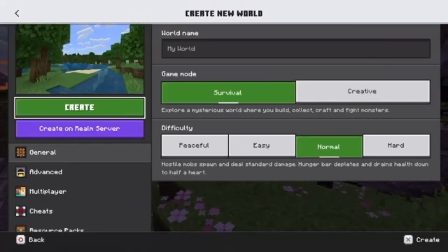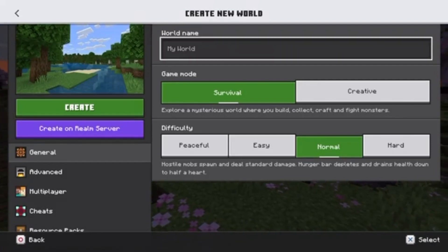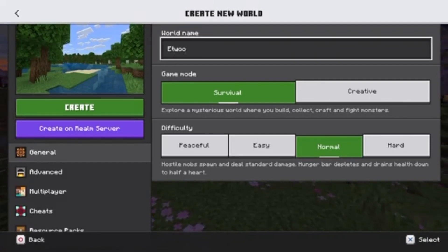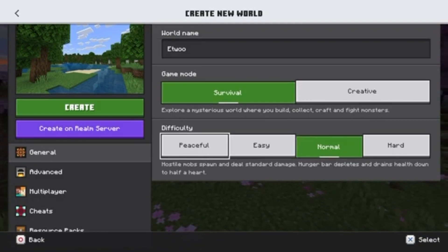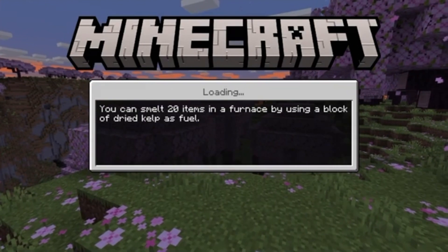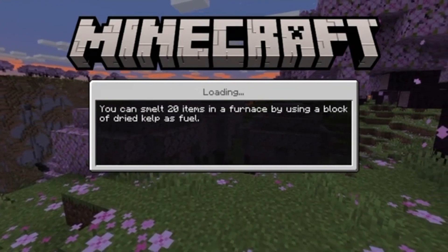Hello guys, EtWu here. Today we are starting a new survival series, so let's get right into it. So what are we gonna call it? I think we're gonna call it EtWu because I can just remember it from that. The settings are all good, let's create. Let's see what we've got. I'll see you guys when it's finished loading.